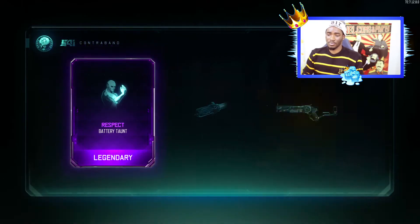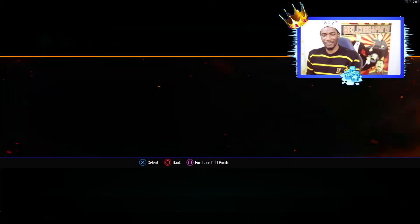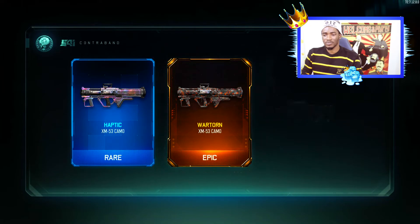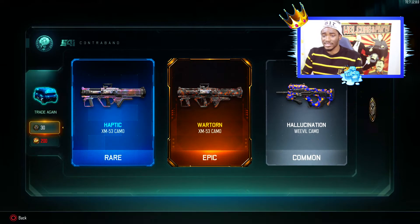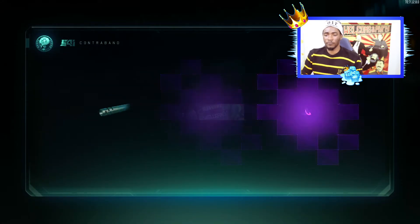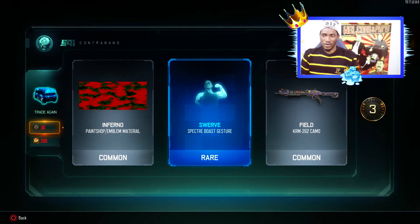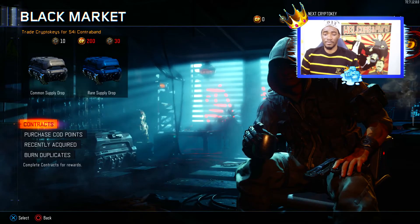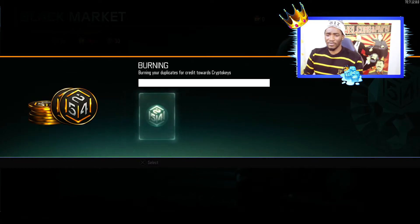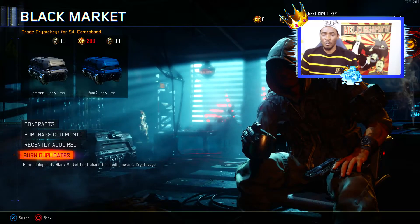104 crypto keys remaining — at least just give me something. Come on, Call of Duty! I got this twice. I can't believe it — I got a duplicate and I didn't get anything good. I keep getting the same thing — why don't you just give me a free weapon? Come on.